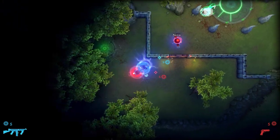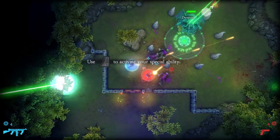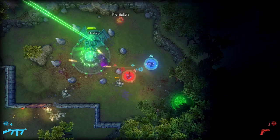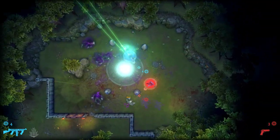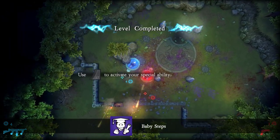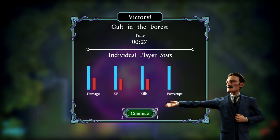Cult in the forest. Oh, we got a Tommy gun! Nova. Left trigger to activate special ability. We need to destroy this thing. Fire bullets — we need more fire bullets. Use the left trigger to activate your special ability. It's dead. Baby steps. The Tommy gun definitely worked better.